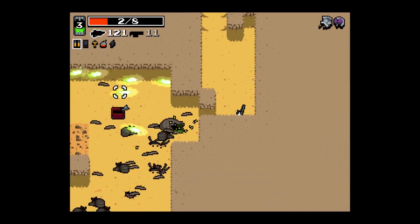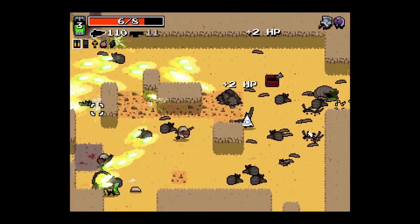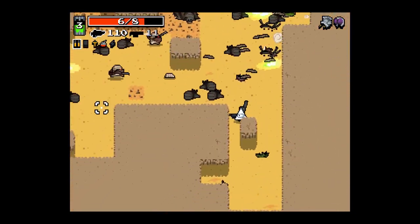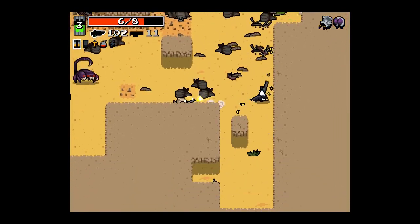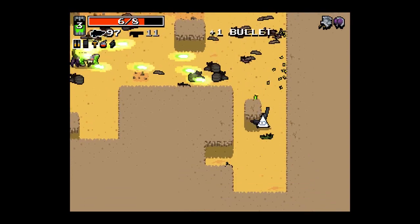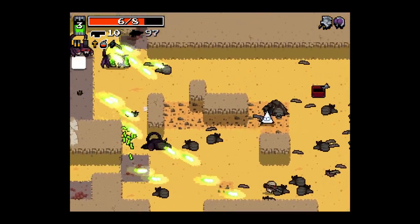I kept noticing how good the crossbow is. I always thought it was a good weapon, but especially in the crystal cavern levels — oh my god, it just destroys everything. So I will be taking that. I think I'm gonna take it instead of the grenade launcher. So we'll just use the grenade launcher a bit here.